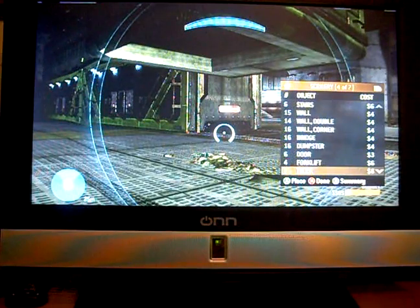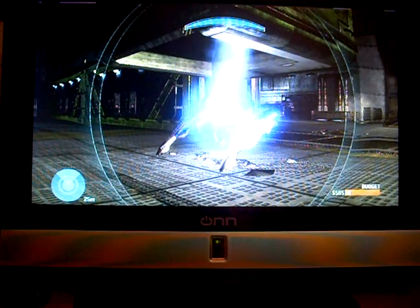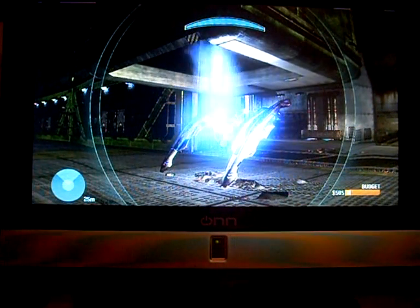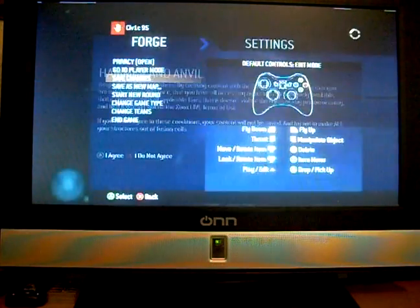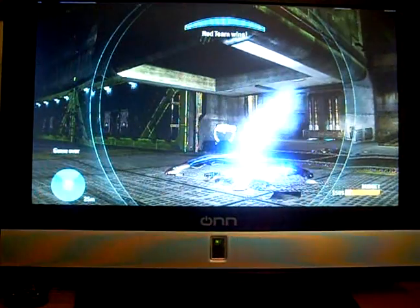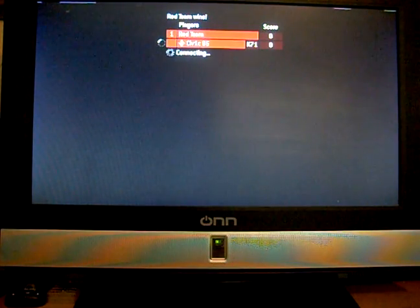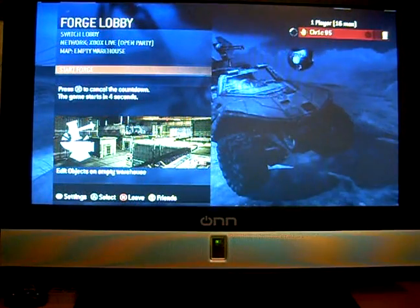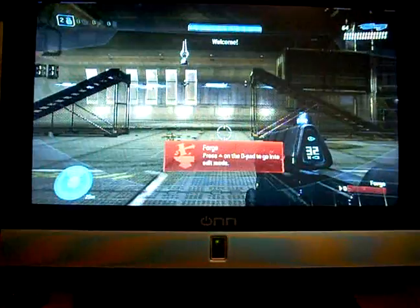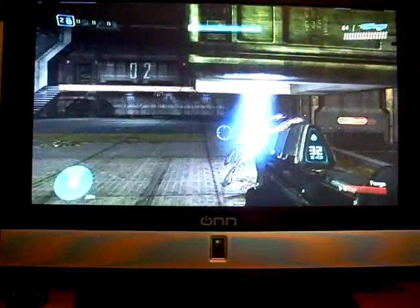Go right down near the bottom. Man cannon. Turn it on its side whichever angle you want. Save changes. End the game. Start the game. A deja vu going on here. And we have one man cannon.